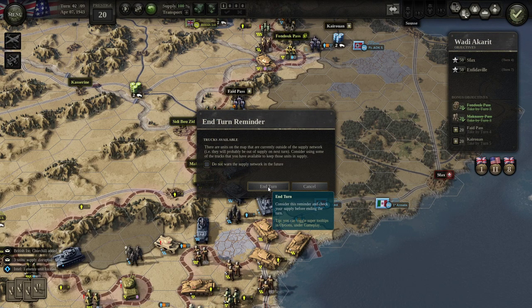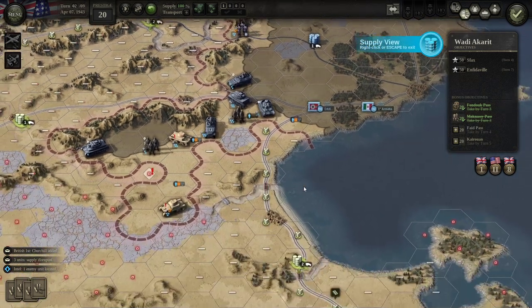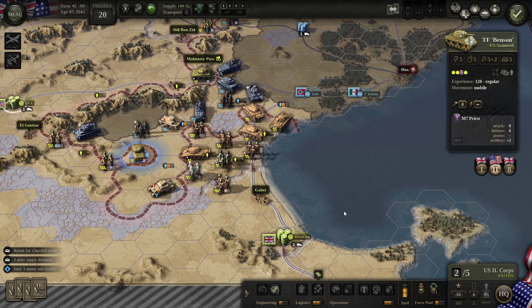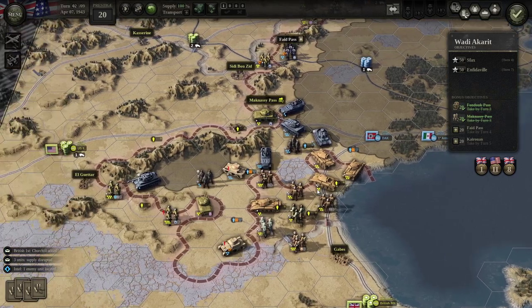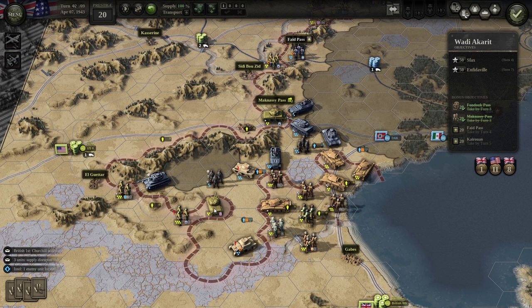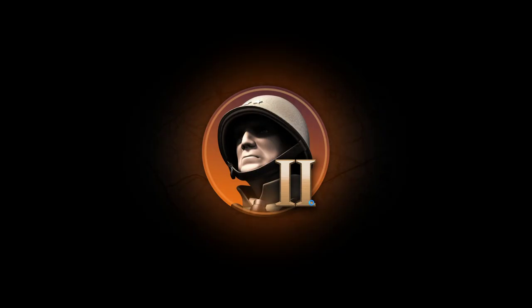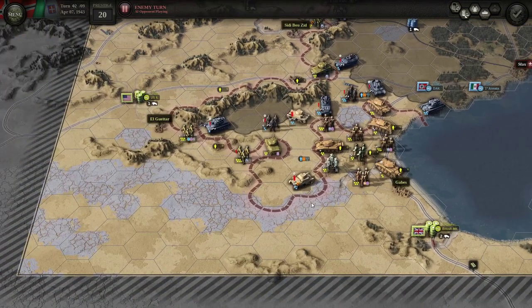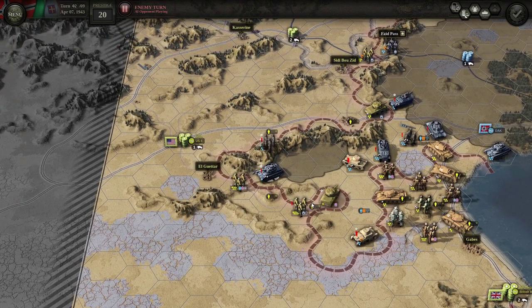Yes, so I do have some units out of the supply network. The tank unit here is already out of supply one turn. I could drop emergency supply on them — why not? I wasn't using my command points for anything else this turn. So now he'll be out of supply again next turn, but he'll still be able to attack, at least. If I'd left him there out of supply, he probably wouldn't have been able to attack. End the turn. 2 KIA — got a rough roll on that one.